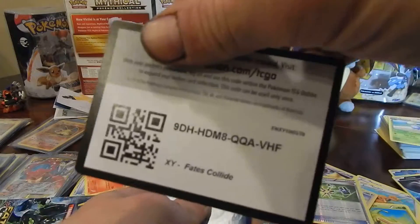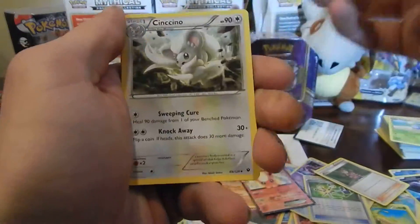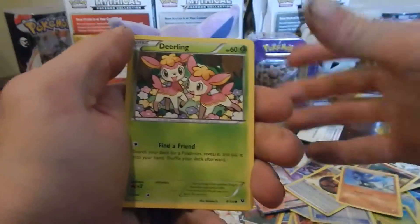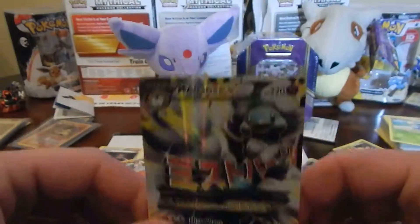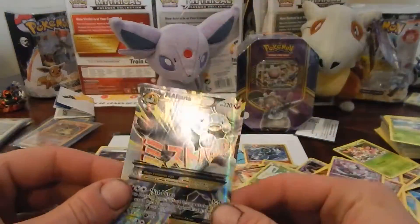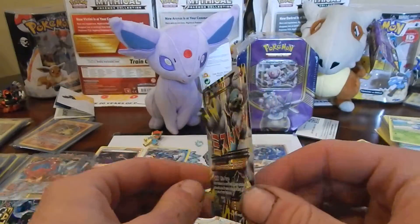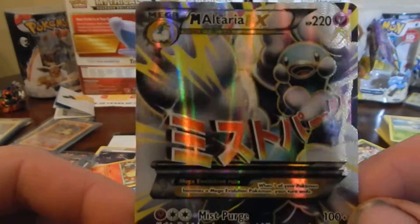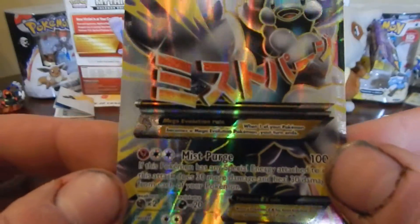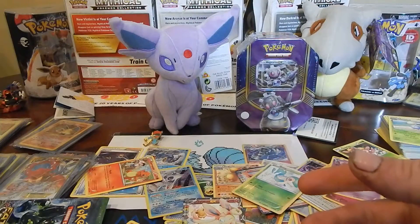There you go. Code. I gotta be quiet — just kidding, I can be loud if I want. It's pretty late though. We're going quick, we want that good shake. Snivy. Oh my God — 121 out of 124, Fates Collide, I think, I'm pretty sure. Mega Altaria — full art, guys. This is a really good looking card. Look at that. That's going in a top loader.